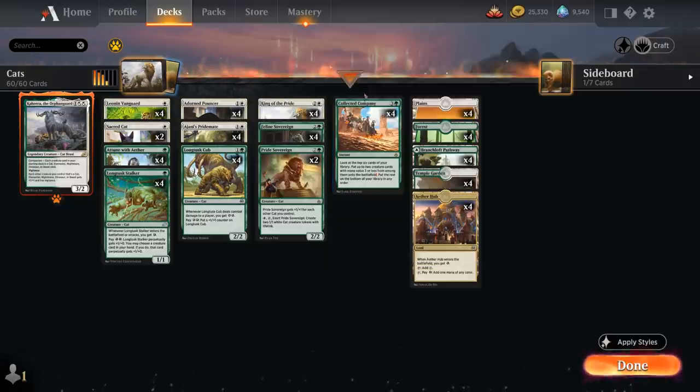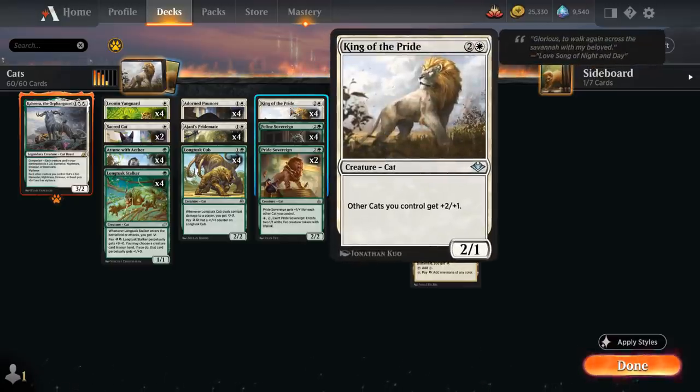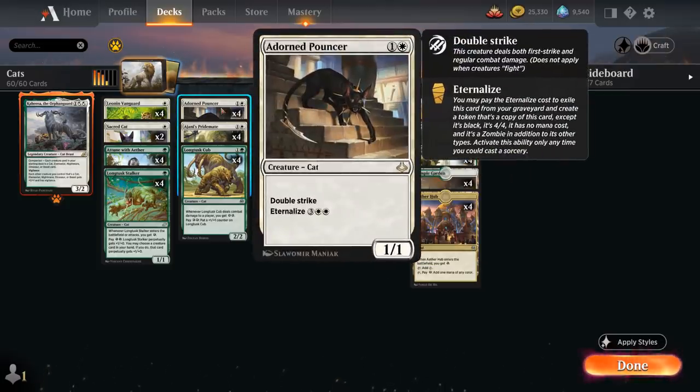An exciting new addition from Jumpstart is King of the Pride, a three mana 2/1 giving other cats we control plus two plus one — a great anthem effect, especially when paired with the double-striking Adorned Pouncer, a 1/1 that we can also eternalize out of our graveyard for five mana, turning into a 4/4 double-striking zombie cat — a nice late-game ability.